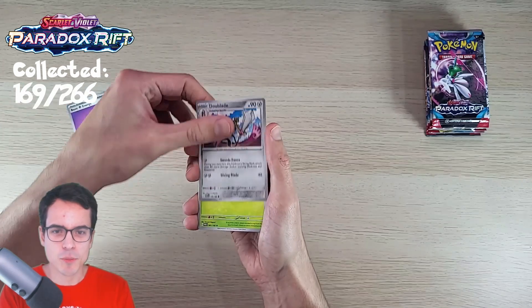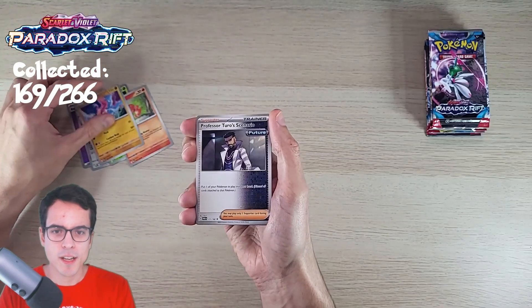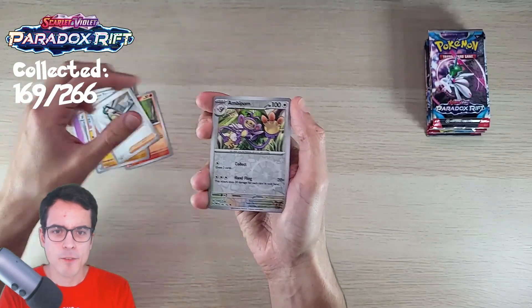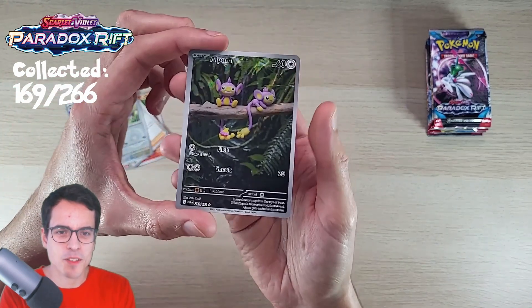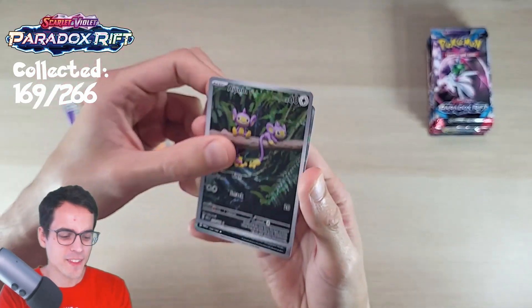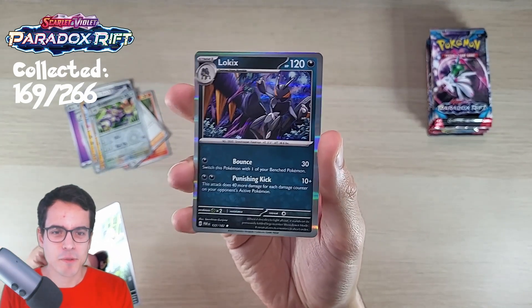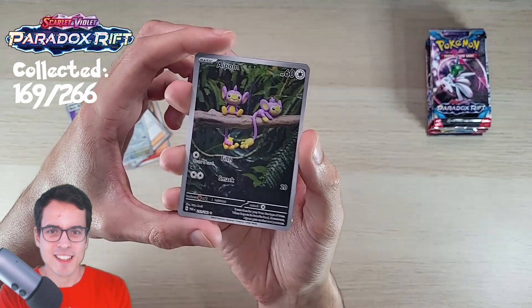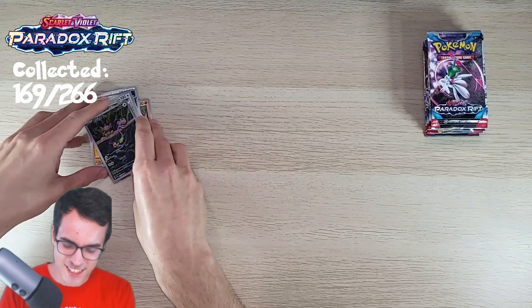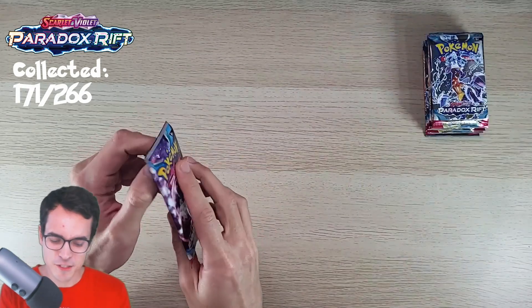Psychic Energy. We've got a Dewblade, a Surskit, Magby, Flamigo, Professor's Turo Scenario, Mianxiao, Rika. We've got Ambipom Reverse. And an iPom Illustration — nice one! Oh, and we've got a Lokix. I don't think we got this one before. iPom to start off, very cool card. It's sort of realistic in a very weird way — I mean, I'm not complaining. It's an illustration card, I love them.